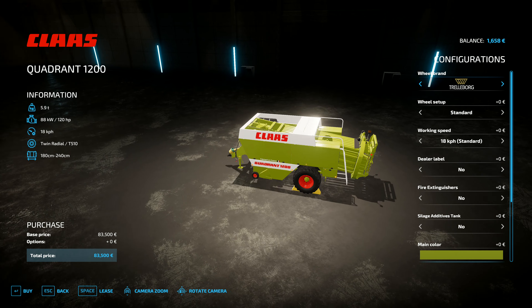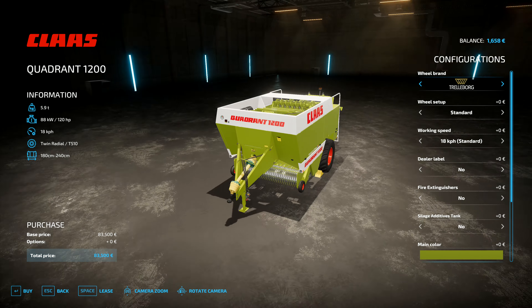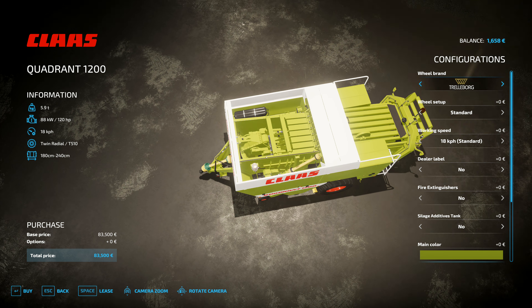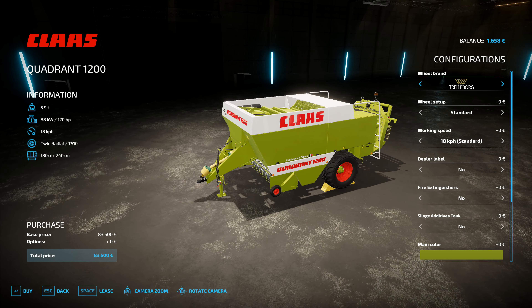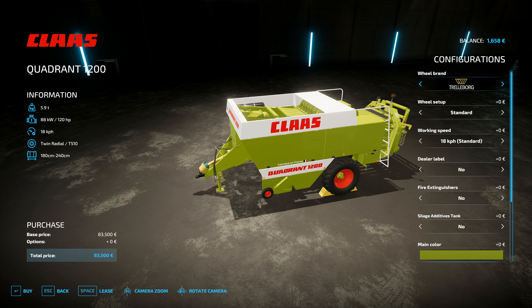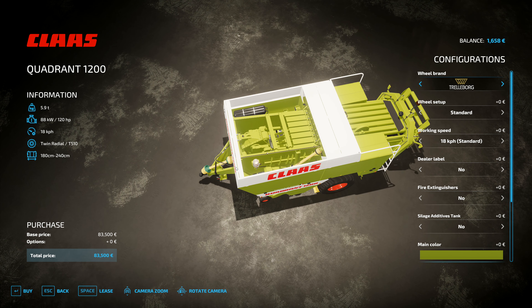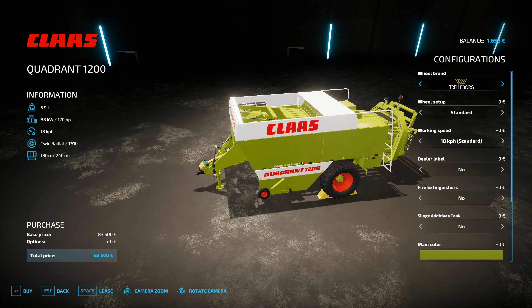This one right here — I used to drive one of these Quadrant 1200s. I hated it. It was awful. It has a shear pin on that flywheel, and that flywheel's shear pin would break constantly — like if you could get through a day with it only breaking once, you were doing really well. Normally it would break more times than that, and you had to get out, wind it round, get it lined up, and do up another one.